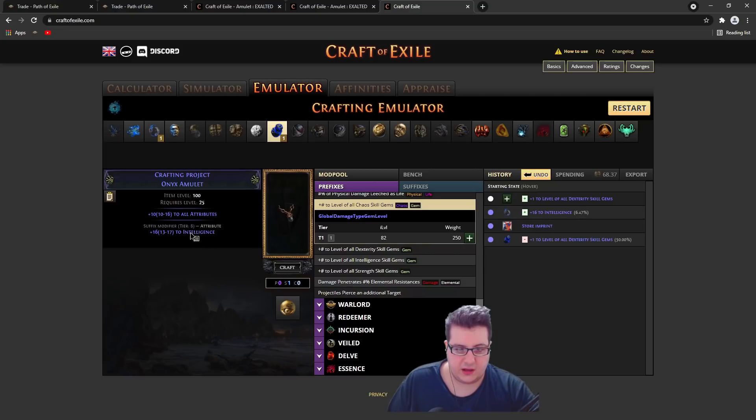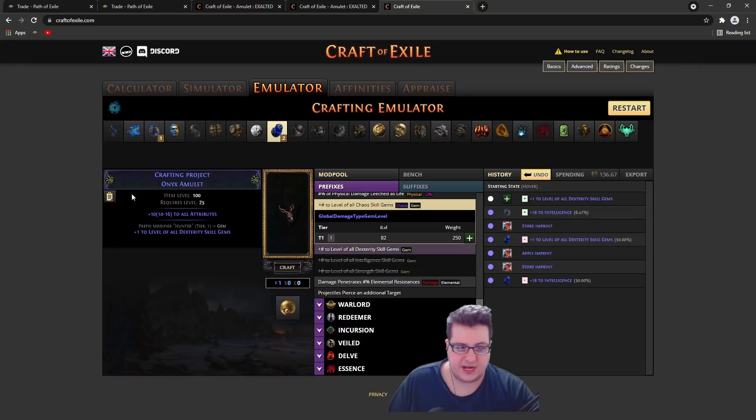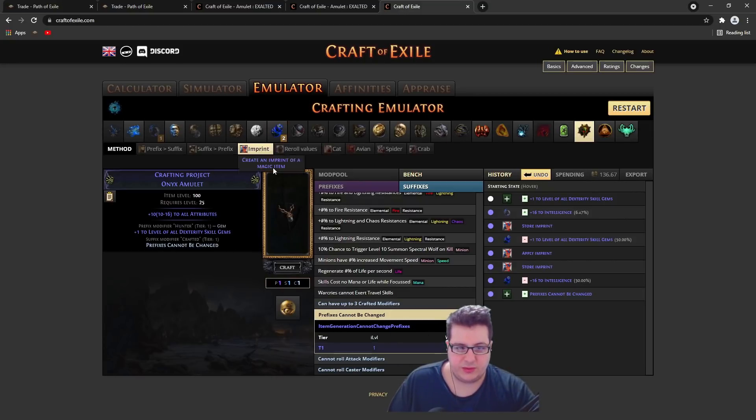If you remove the dexterity you can always imprint back, imprint again and annul again — so this is a guaranteed step with the dexterity. If you have a bad suffix with it you can always clean it, and once you clean it you can go into bench suffixes, do 'prefixes cannot be changed,' and then imprint the base.